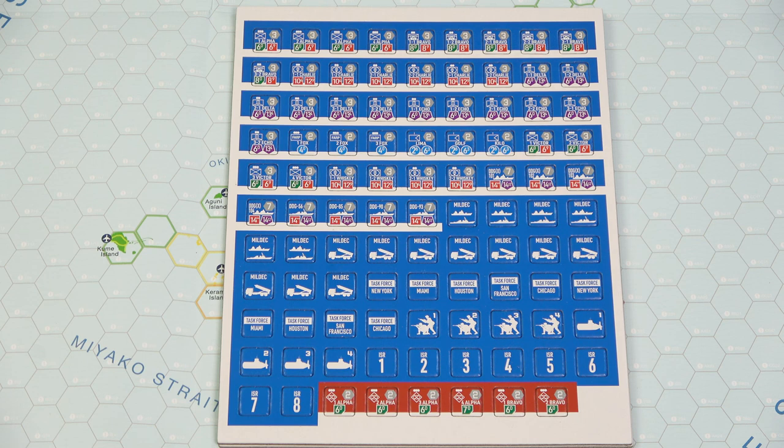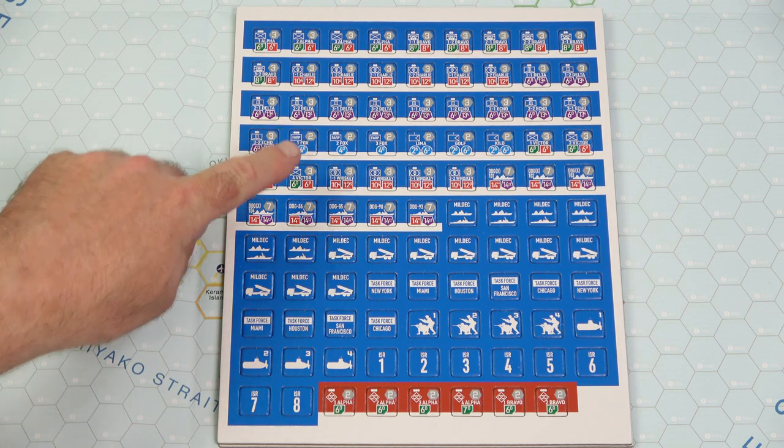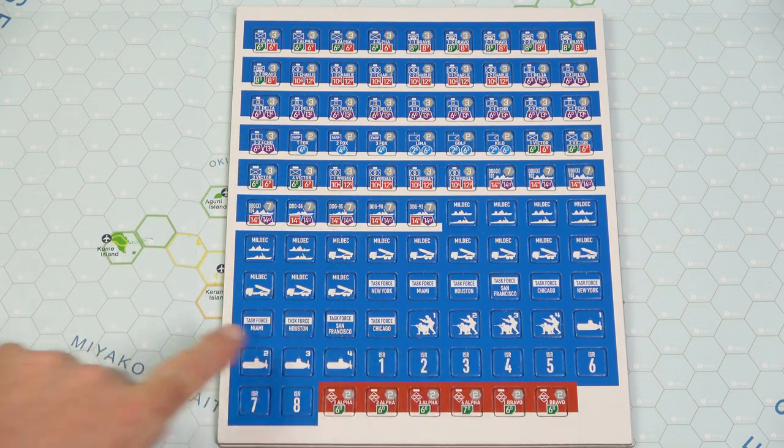Now we'll look at the counter sheets. On the first sheet we have US forces, and at the bottom some Chinese forces which carry over to the second sheet. These are really nicely done counters - already pre-rounded, so you don't have to worry about punching them out and clipping them. All the information you need is on each counter. You get a mix of naval and ground units, and then different types of administrative trackers at the bottom.